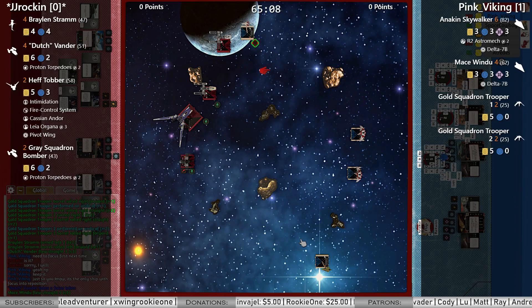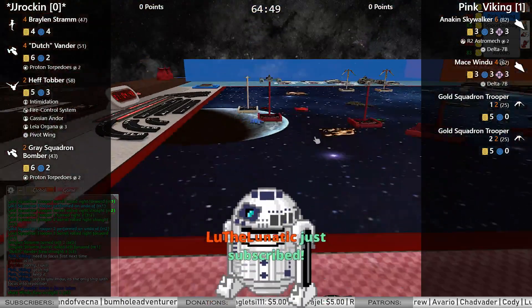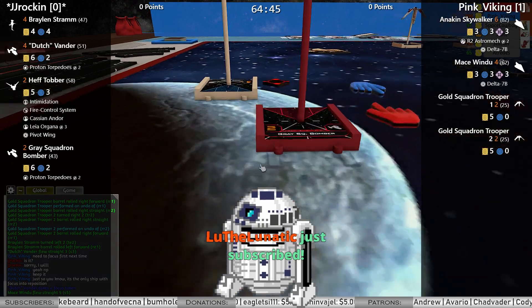Five forward for Mace — gets right in the face of the Gold Squadron Bomber. Now he knows he can't barrel roll because that'll go off the mat. Hey, Lou with the subscription — thank you, buddy.